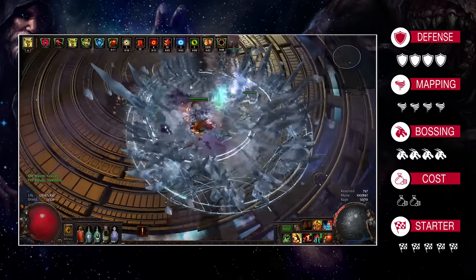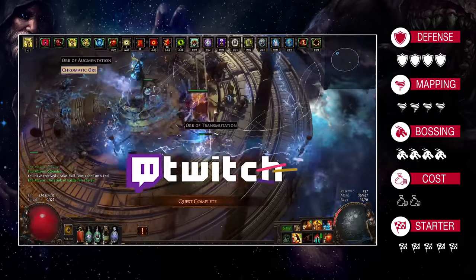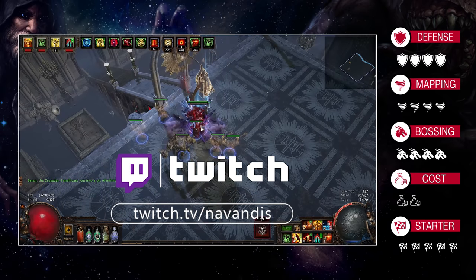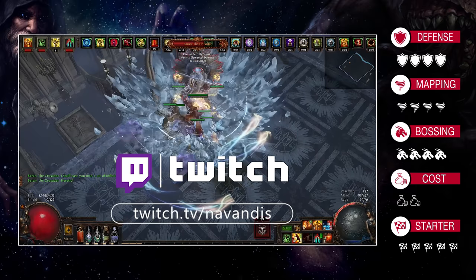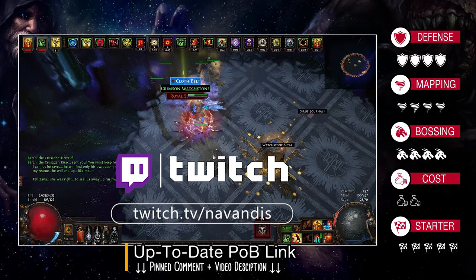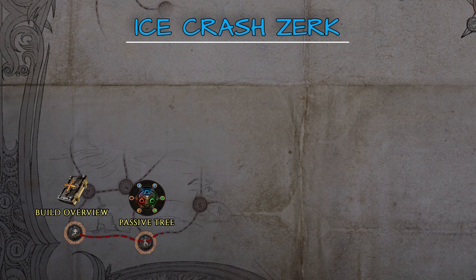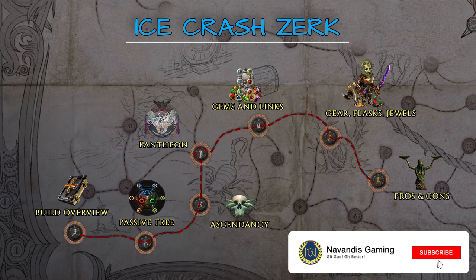Before diving into the guide proper, just a reminder: if anything is unclear or you have any questions about the build, you can find me streaming on Twitch at twitch.tv/navandis — link in the pinned comment and video description. I'm live 4 or 5 times a week. The guide is divided into seven main sections: build overview, passive tree and leveling, ascendancy, pantheon, gems and links, gear, flasks and jewels, and finally pros and cons.